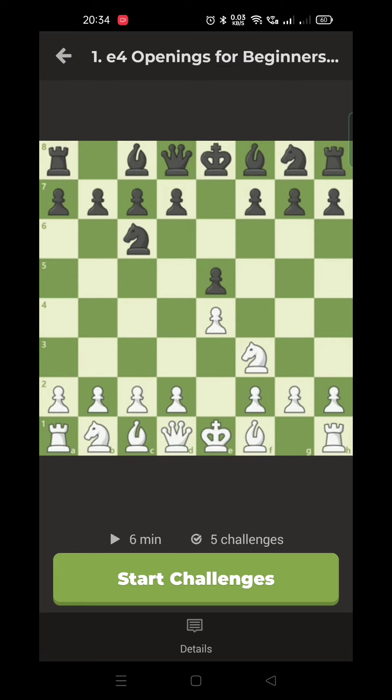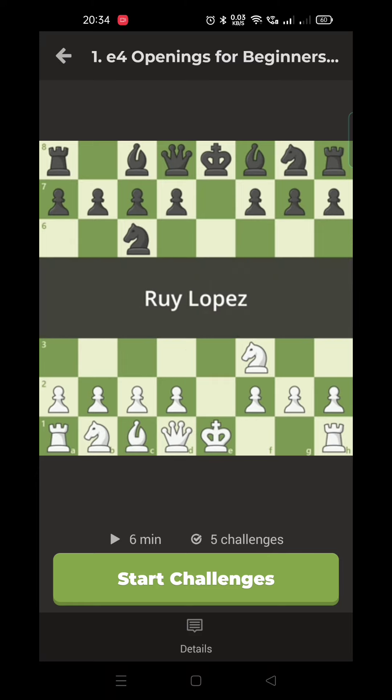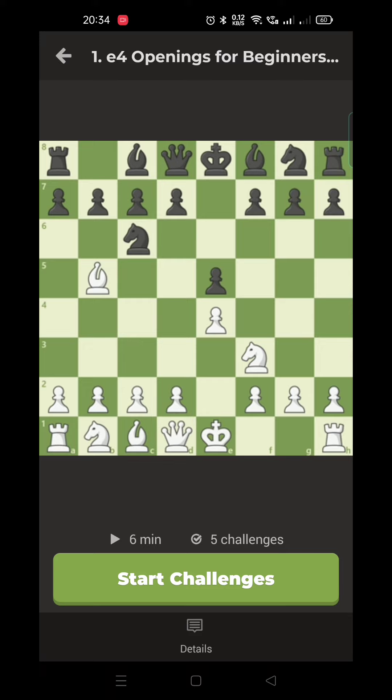After Bishop to B5, this opening is known as the Ruy Lopez. It is considered more aggressive than the Italian game, because White continues the attack on the E5 pawn by putting pressure on its defender, the Knight on C6. Black's most popular option is the strange-looking A6, provoking White to capture the Knight. Isn't that exactly what White wants to do?